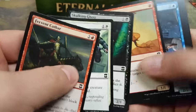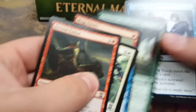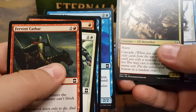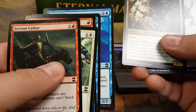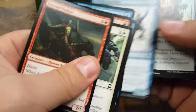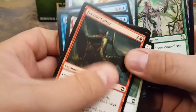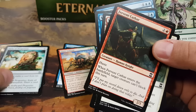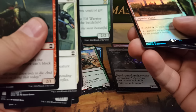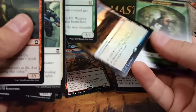Raise the Alarm, Screech — garbage, garbage, garbage. Not bad — Bloodbraid Elf, a pretty good uncommon, like six or seven bucks. Relic of Progenitus, that's about three or four. Foil Karakas! Seriously? Right there. Fucking awesome! Give me a perfect fit sleeve immediately.